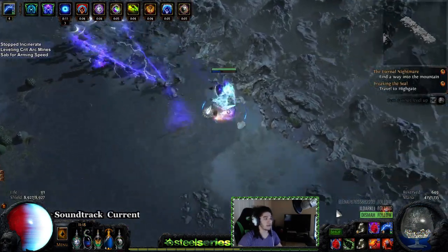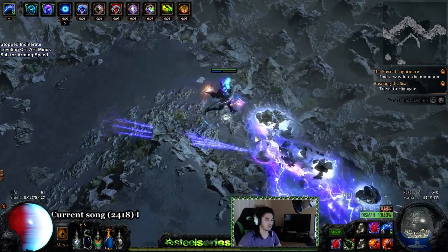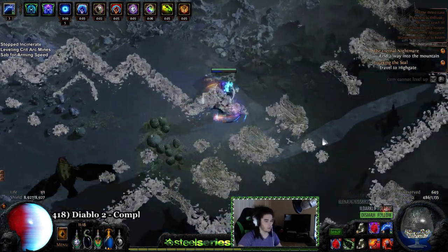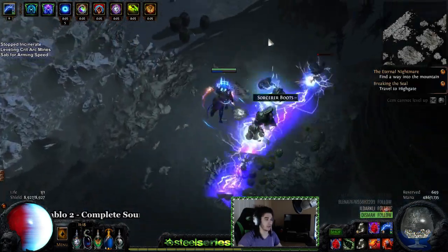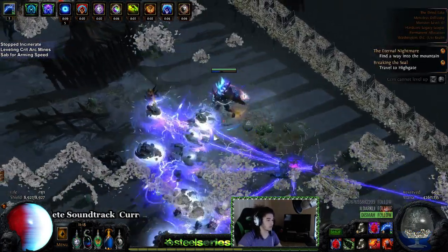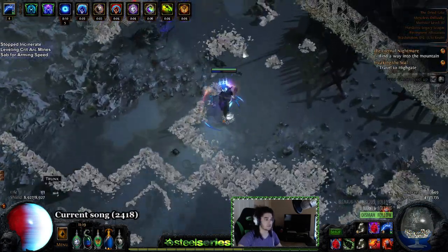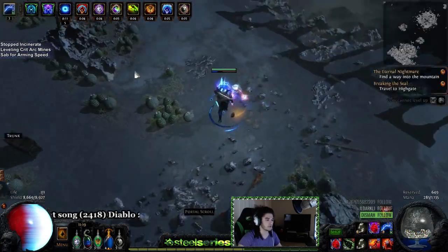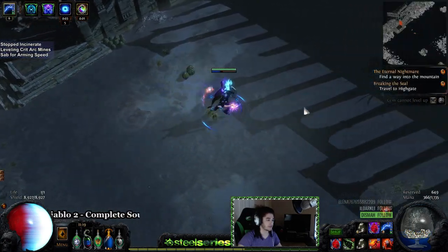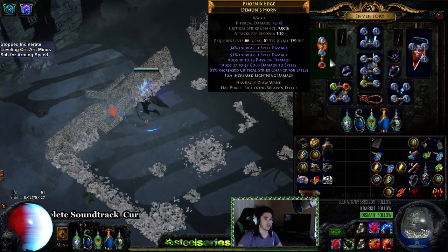Defenses on this character are not going to be incredible — we're probably not going to get more than about 12 to 13k energy shield, which actually seems pretty decent. The way we're going to stay alive is by using a Bated Breath belt, which is like a one-chaos belt that gives decent energy shield. It also gives 10% increased damage and 50% energy shield recharge recovery, which is really good for Vaal Discipline. We're basically going to rotate two Vaal Disciplines whenever doing breaches or bosses. For general map clearing we'll just stand back when something scary comes, and we can off-screen most things — if I put my mines down here, I can hit a target way over there, and that target will chain-kill mobs all the way across.